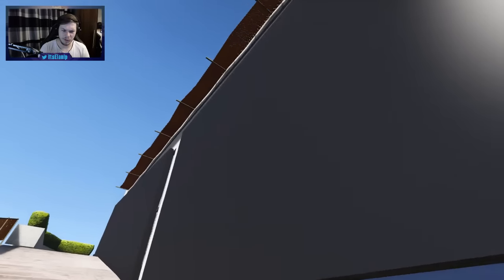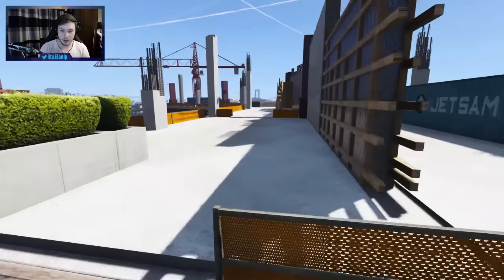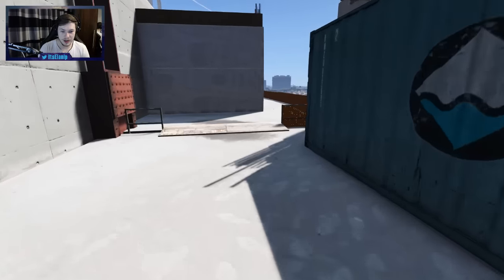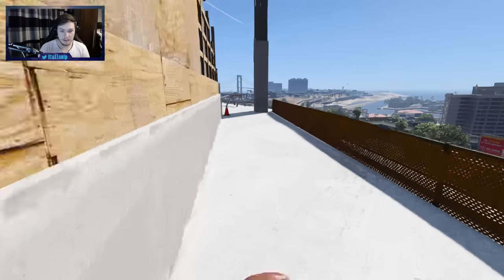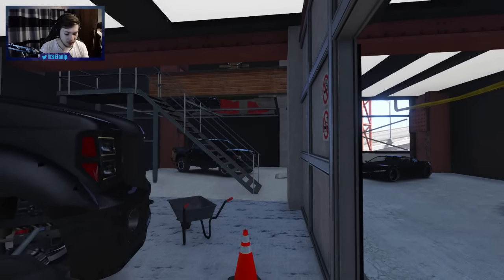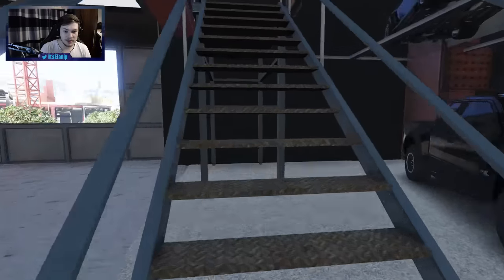So here we're going to the top floor. Okay, we're at the top floor and this is pretty much just straight up empty by the looks of things. So on the second floor, in the second room, there's a couple of stairs up here and it looks like it's taking us somewhere. Let's check this out.